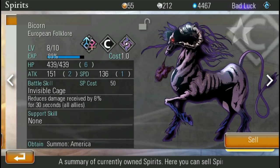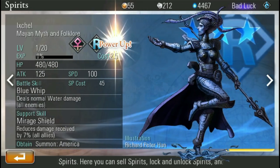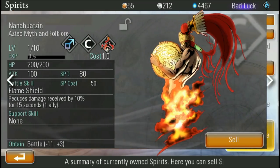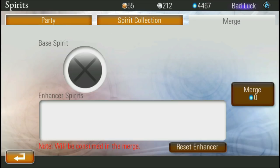Like all these Aztec ones — this guy right here looks really sweet. You can do a bunch of things: you can sell monsters you don't want for more spirit points, or you can merge them together, which a lot of people do.